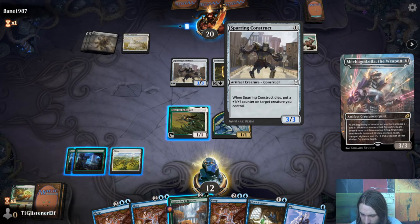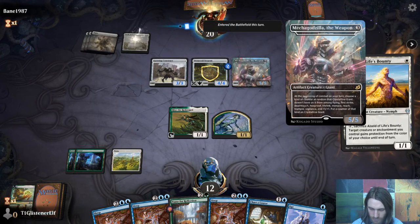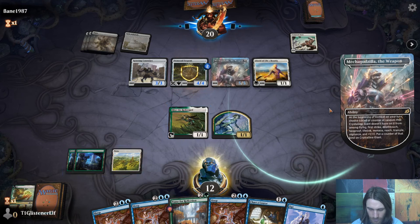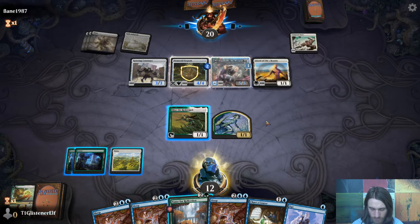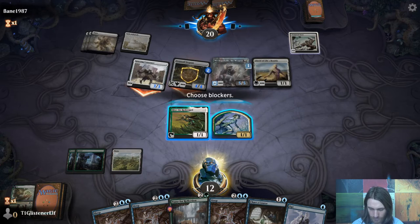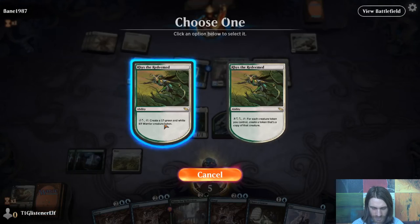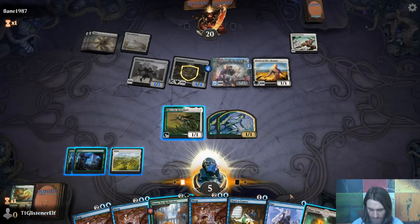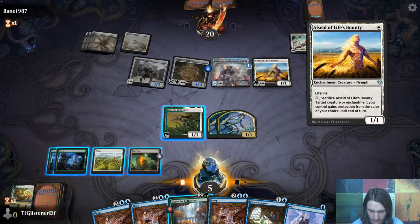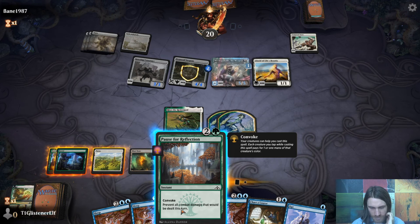Mecha Godzilla, which is Crystalline Giant. Does it get haste? Doesn't matter. What'd you get? Vigilance. So we can take exactly one more hit. No blocks. Here goes nothing. That's not actually what we need. We can get rid of the serpent here, but we're dead no matter what. If we tick it up to three we're okay, so we'll pass. I can't fire it at zero because it starts at one counter. First strike — that makes exactly zero difference to me.